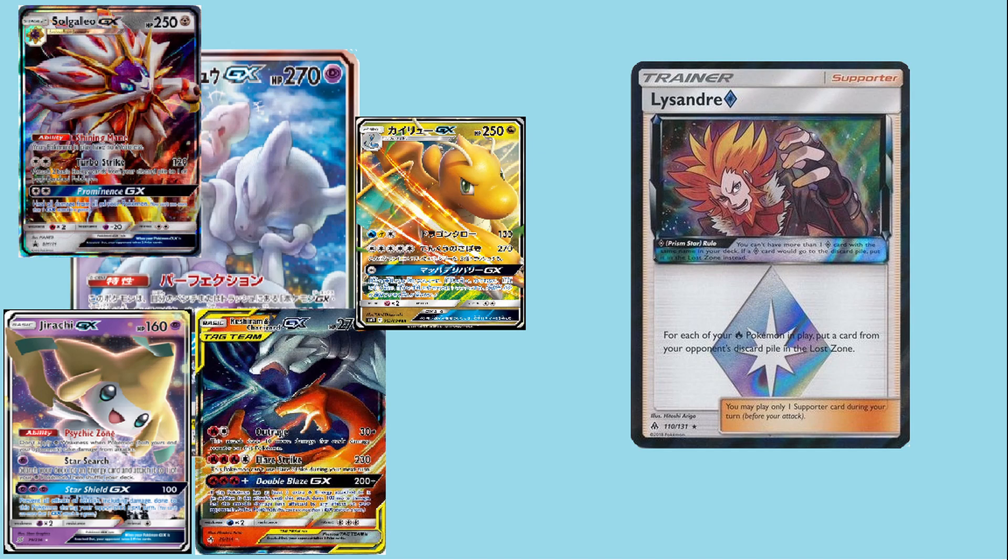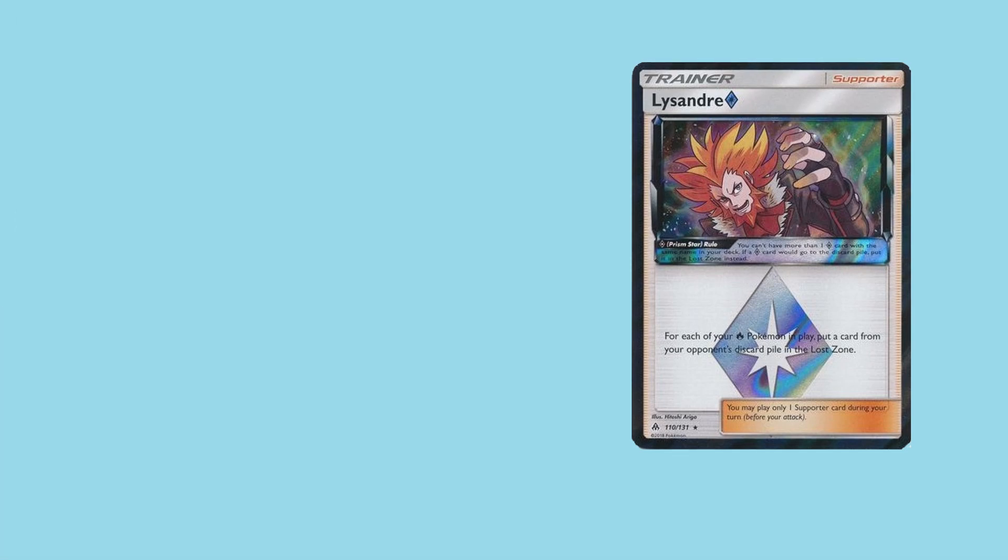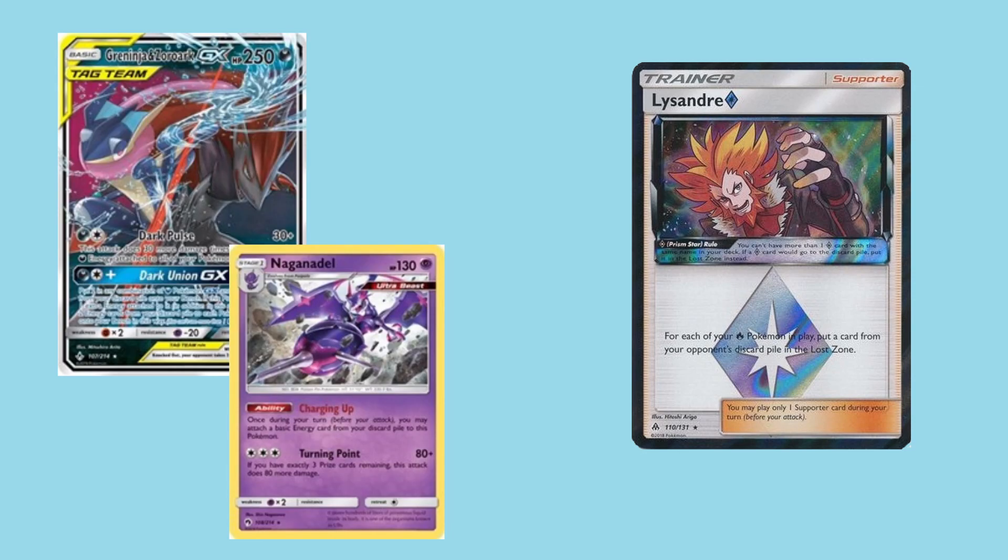Moving on from Mew and Mewtwo, Lysandre is also incredibly dangerous to decks that utilize recycling energy, such as Greninja Zoroark, in which the strategy typically is to start off the game by discarding energy right off the bat. By placing some of this energy in their lost zone, suddenly they also lose the ability to recycle it, and it extends the time of the game by a decent amount since there's not as much energy in the discard pile for their attackers to reattach to themselves to add additional damage.